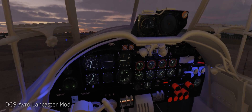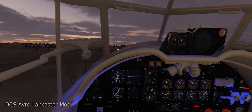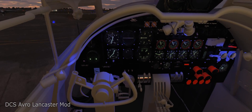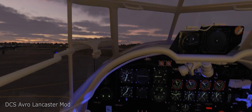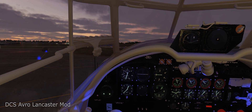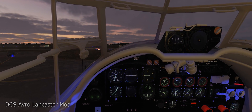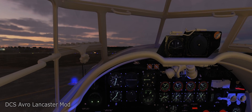Each engine is its own, with individual temperatures. We're kind of rolling around here, and I'll just give it a bit of wheel brake. A combination of wheel brake and rudder directs your proportioning valve — the brakes. Just a bit more left thrust, not too much.